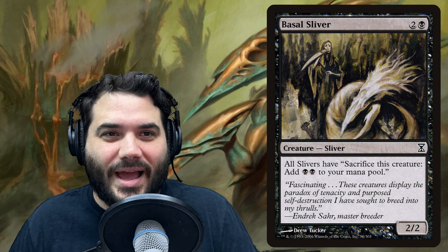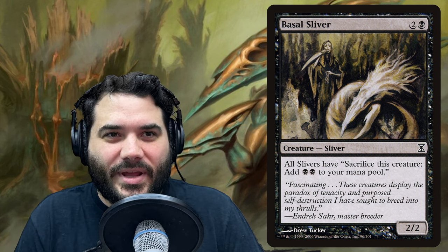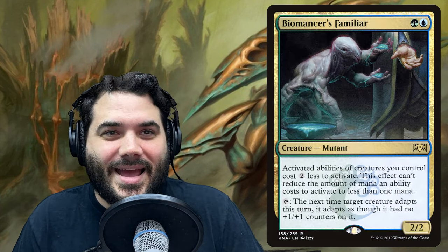Amoeboid Changeling is one of the ways we can win, and we'll discuss that further into the video. Next up we have Basal Sliver — it's two and a black for a 2/2 sliver. It says all slivers have: sacrifice this creature, add two black to your mana pool. So it's a great way to add mana to your mana pool.